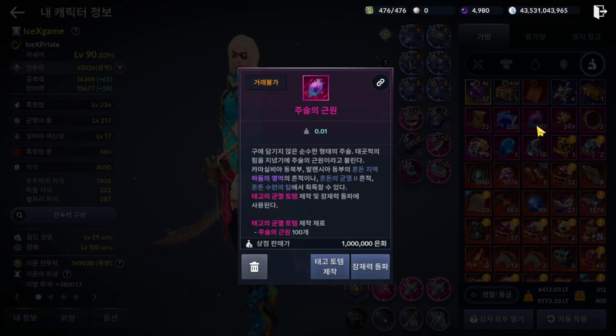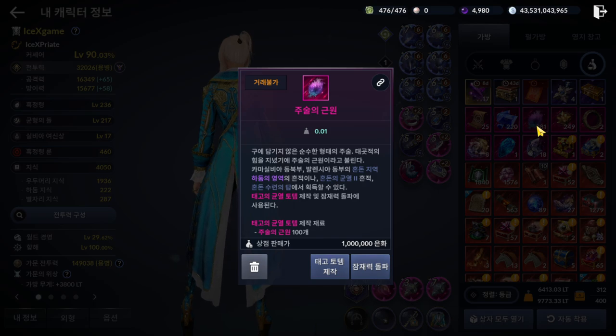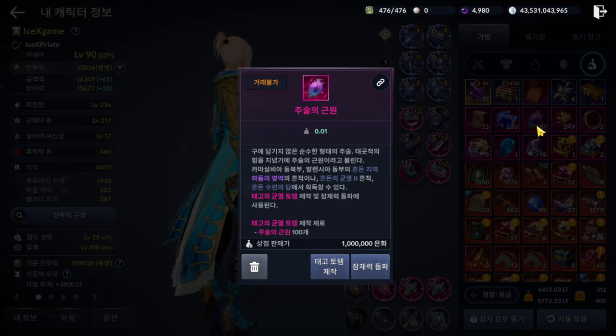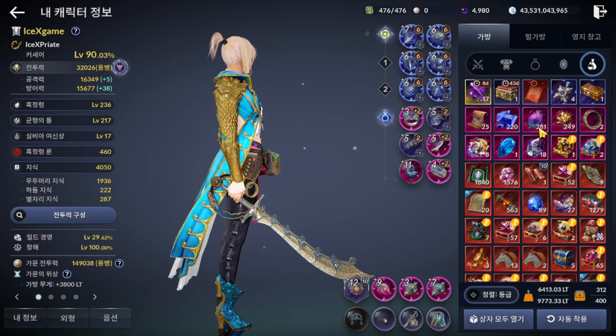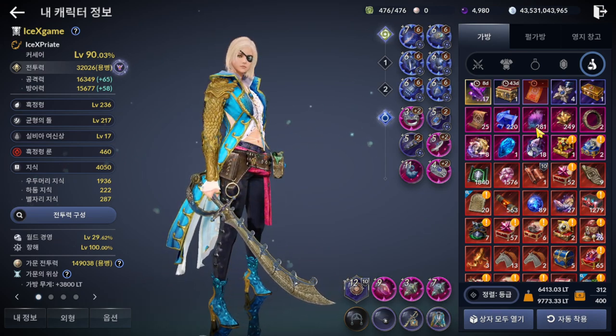Some players have started asking about upgrading your main character pink totem, or grabbing for sub character, and how to get more of this item, and what about future updates about Root of Surgery. Root of Surgery is still the main material to increase your main character CP and sub character CP, even in the Korea server.